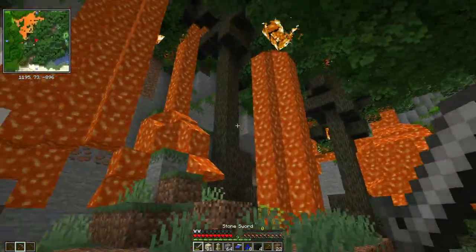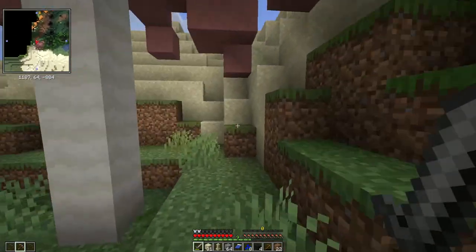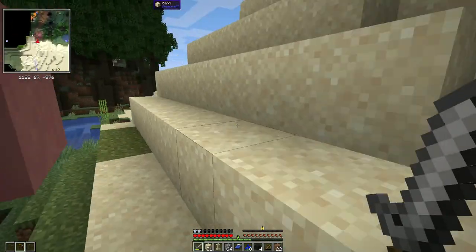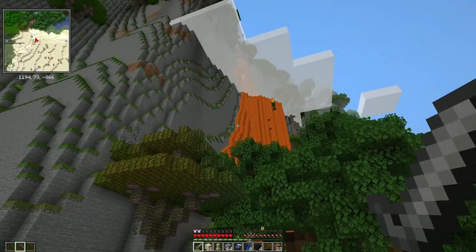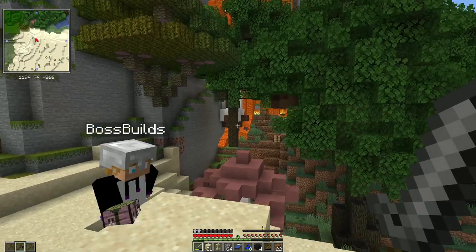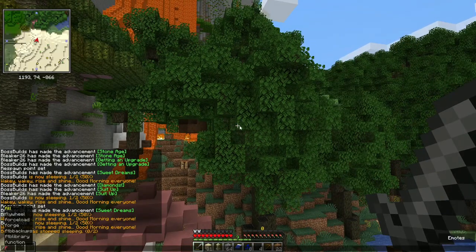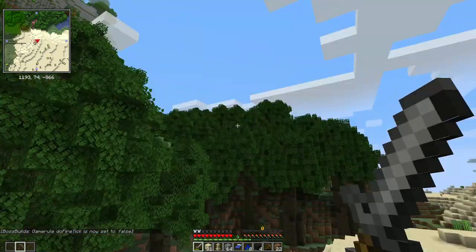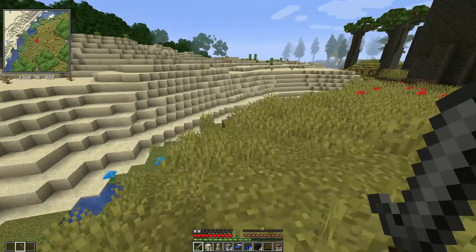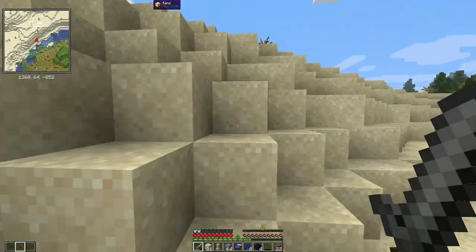Oh well. Oh gosh, whoa! Holy shit, run! What the hell? There must be a lava source block that we kicked when we climbed — yeah, it was way up there, see it falling? Except we have fire tick on. Can we turn that off? Slash gamerule do fire tick false. Okay, now the whole forest won't burn down at least. That's a shame. Let's keep going around and see if we can find a better way up.